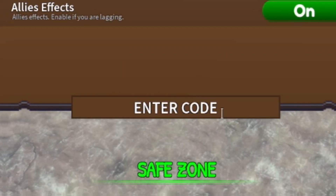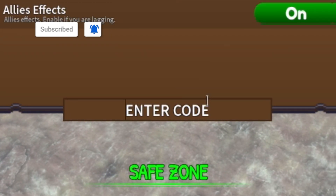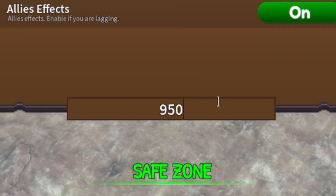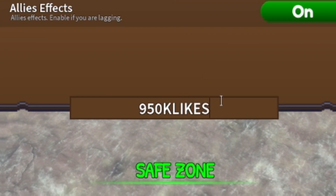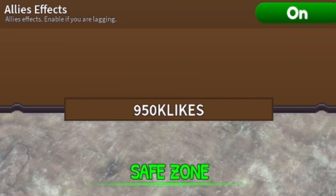The first code today is going to be 950KLIKES — that's 9-5-0-K-L-I-K-E-S. This one gives you guys a stat reset, which is awesome. Make sure you redeem that code if you haven't already.